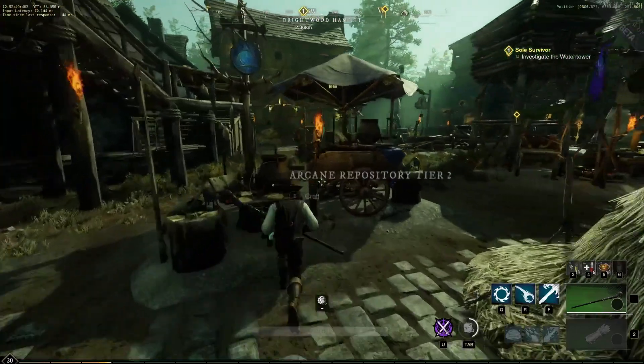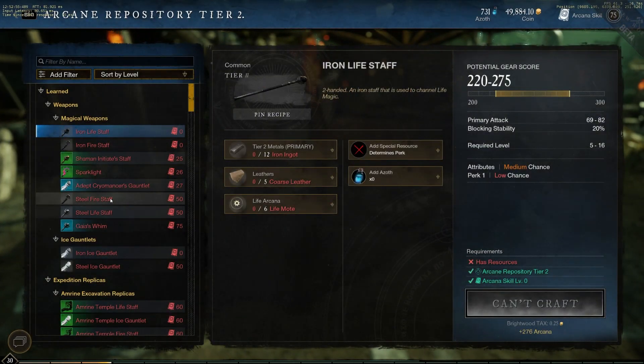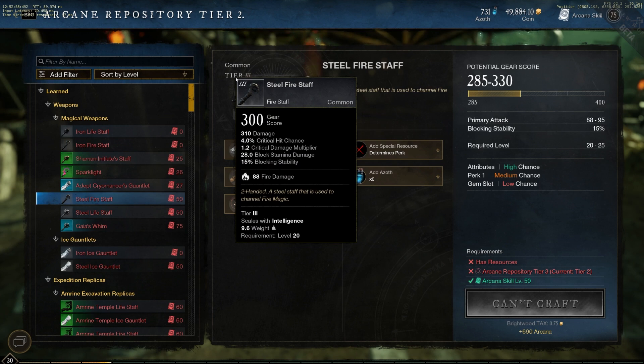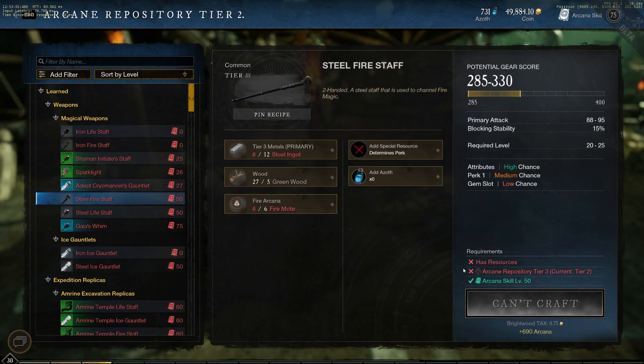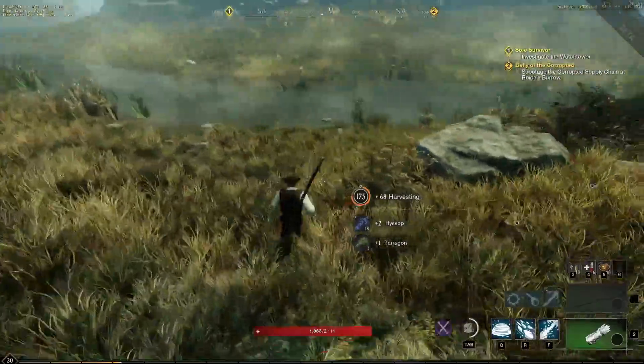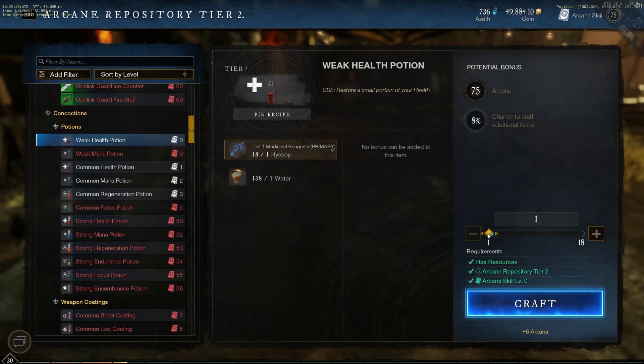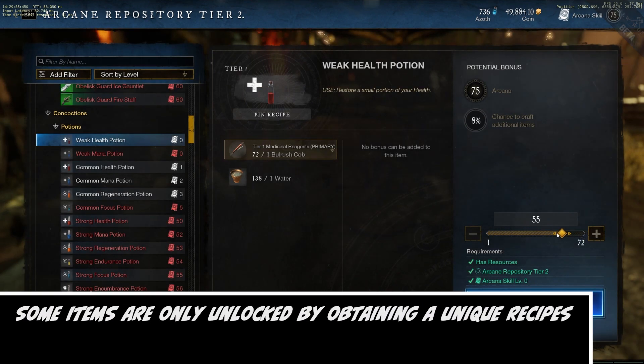Here are a few tips for the beginning. Whenever you're planning where to craft, you need to be aware of the Arcana Station tier — you're limited to crafting items up to the tier of the station you're using. So to craft Tier 5 potions or weapons, you'll need to find a Tier 5 Arcana Station. Every time you craft, you're awarded Arcana XP, and the item crafted determines the amount. As you gain experience, you gain Arcana levels, which unlock higher-tier items.